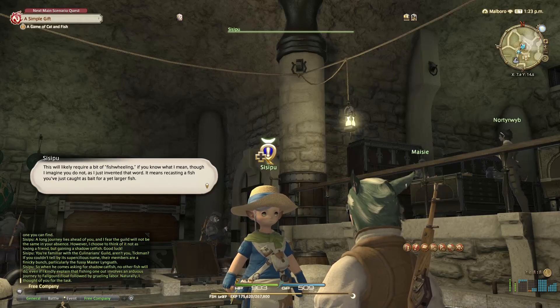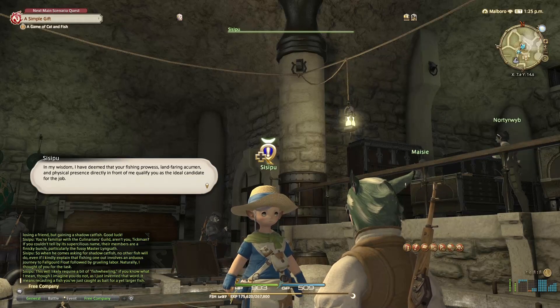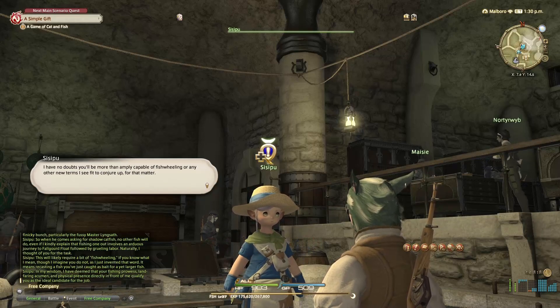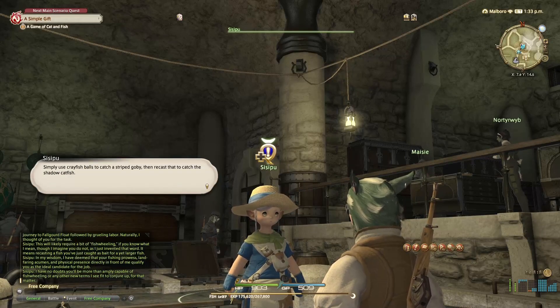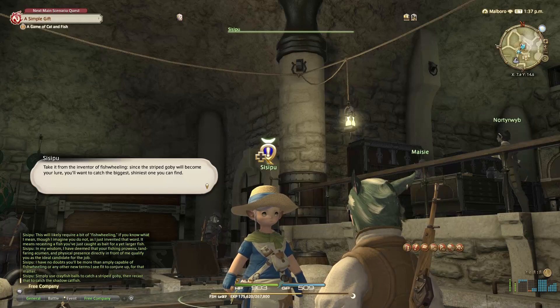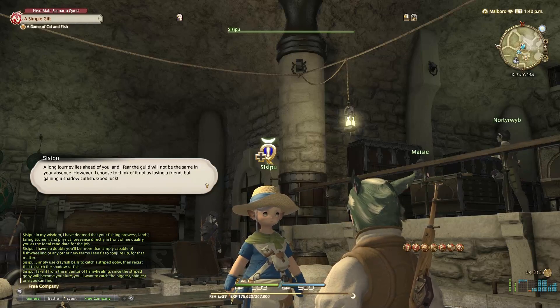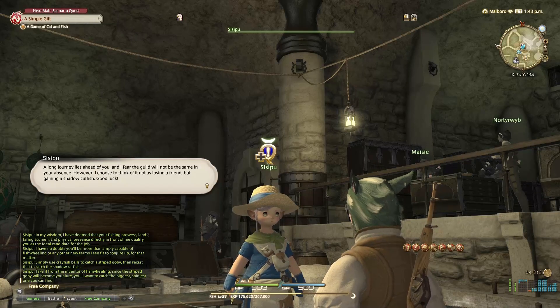It means recasting a fish you just caught as bait for yet a larger fish. In my wisdom, I have deemed that your fishing prowess, land-faring acumen, and physical presence directly in front of me qualify you as the ideal candidate for the job. Simply use crayfish balls to catch a striped goby, high quality, and then recast to catch the shadow catfish. Since the striped goby will become your lure, you'll want to catch the biggest, shiniest one you can find. A long journey lies ahead of you, and I fear the guild will not be the same in your absence. Good luck.